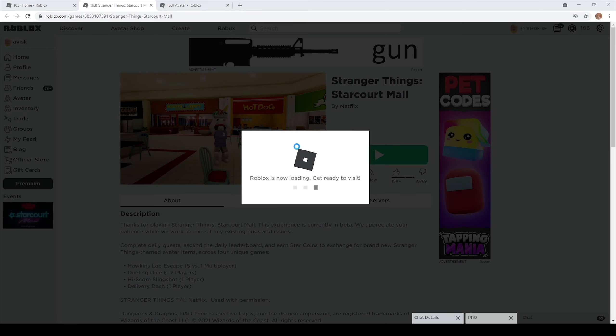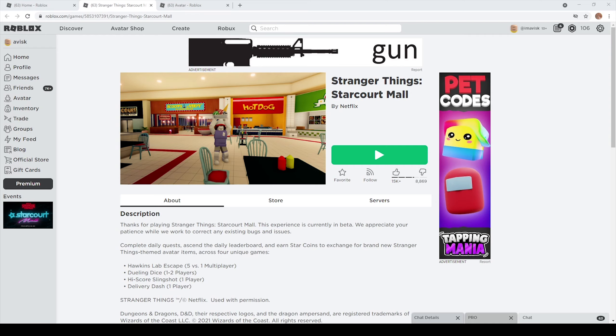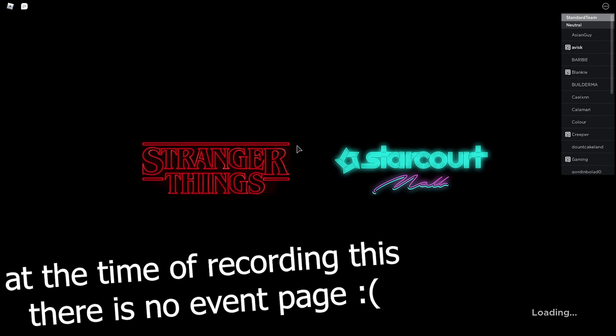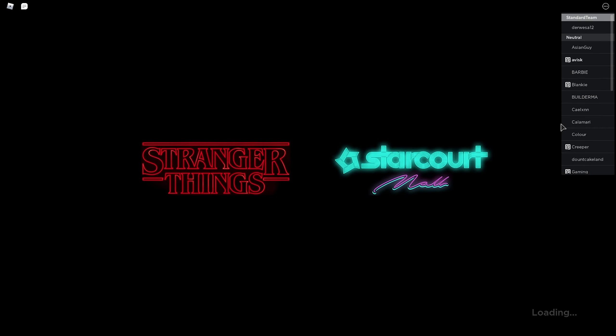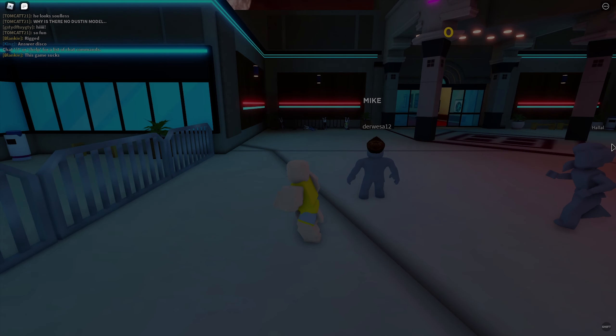Links, of course, will be as always in the description down below for some of the brand new items, and also for the game right here so you can easily find it. I'll also leave the events page in the description down below. We can see a brand new Stranger Things event, which is very nice in my personal opinion. Let's just see what this is all about.